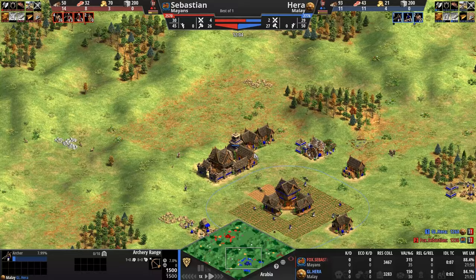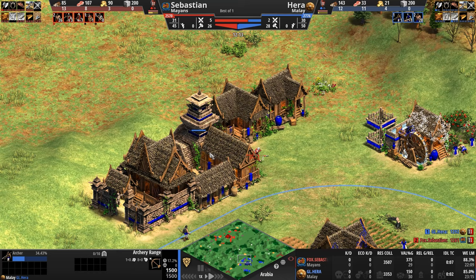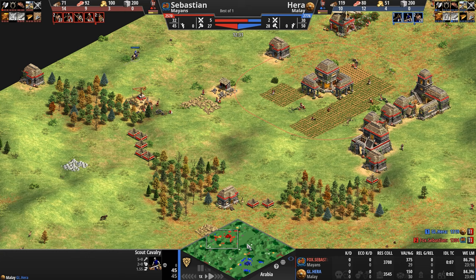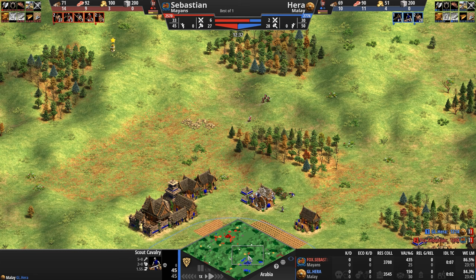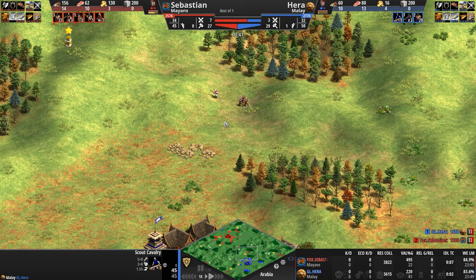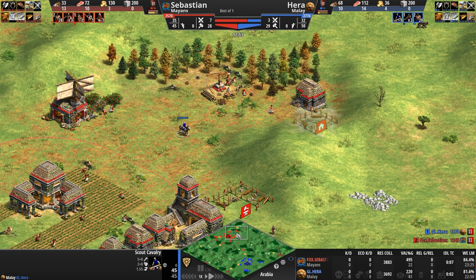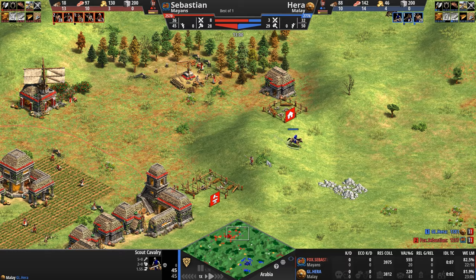Just started training a second archer. Sebastian's not leaving and has discovered there's a gap between this house and the archery range. Hera has seen the rear of Sebastian's base and is now discovering it's walled off. Both players are kind of circling. Hera is now ahead one or two villagers, having hit feudal earlier. These are not very big feudal age armies — Sebastian is going up to eight army count, Hera up to four.